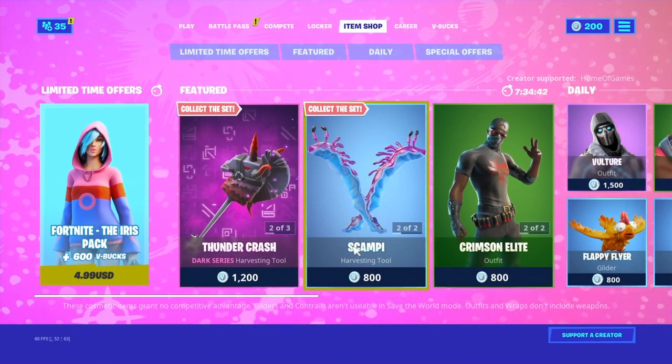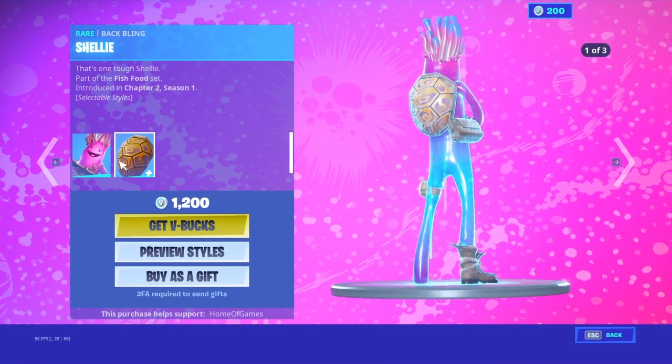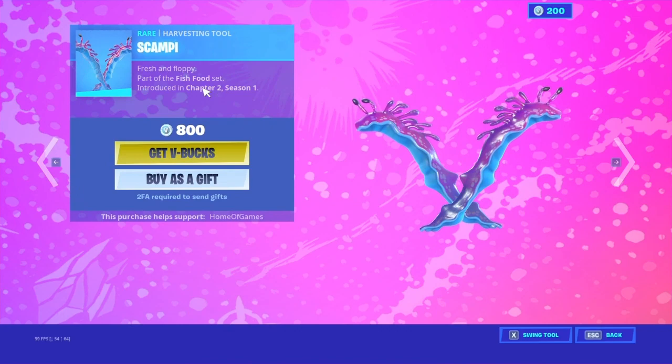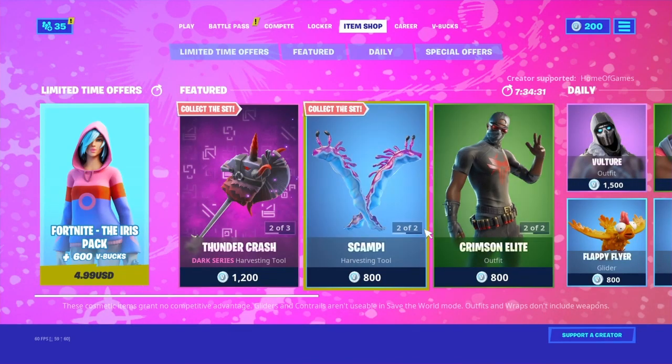We got the Jelly — what is it called again? Shelly Skin, with the Shelly Back Bling. And then the Scample Pickaxes.